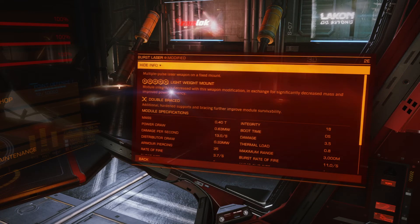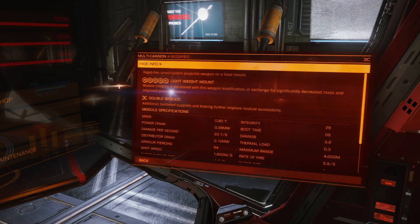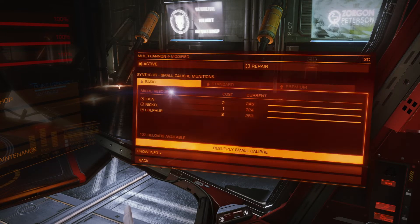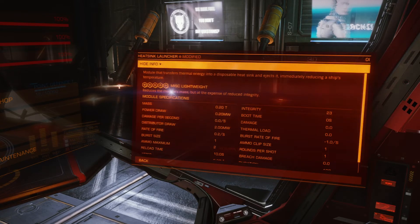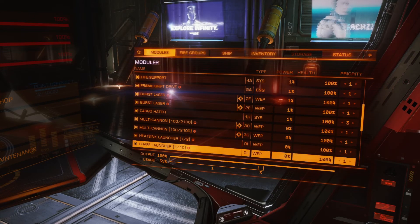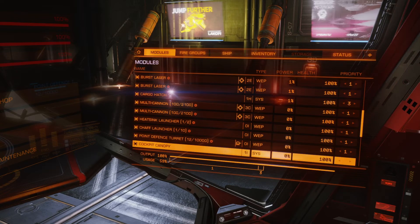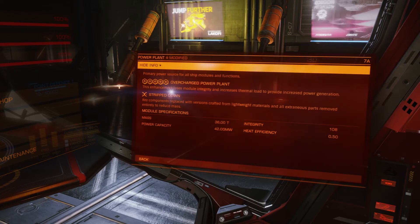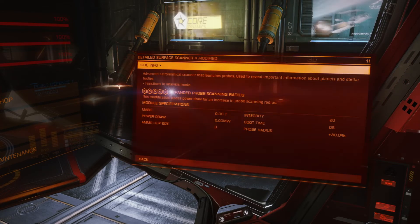Burst laser: lightweight mount and double-braced, and the same for the other burst laser. The multi-cannon: lightweight mount and double-braced, and the same for the other multi-cannon. The heatsink: miscellaneous lightweight. Chaff launcher: the same. Point defence: the same. Power plant: overcharged and stripped down. Detail surface scanner: expanded probe scanning radius. And that's that so far.